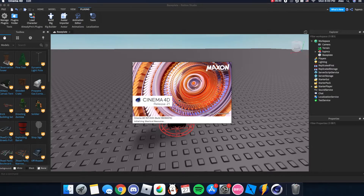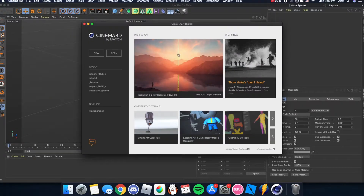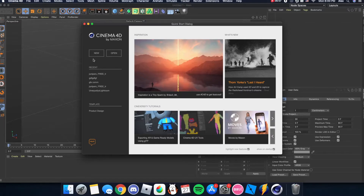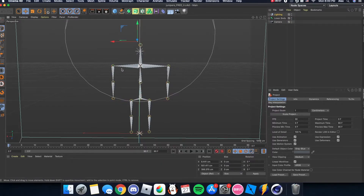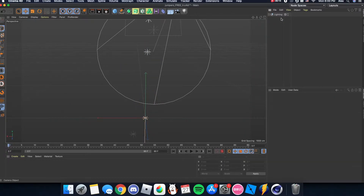It might take a little bit to open. If you're using R21 you get this startup screen - just open the lightroom you're using. I'm going to link a different lightroom from the one I use in the description - it's free. This lightroom automatically comes with bones in it; we're not using those so just delete them, and I always delete the camera too because I'm not animating.